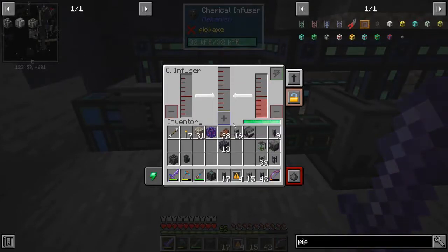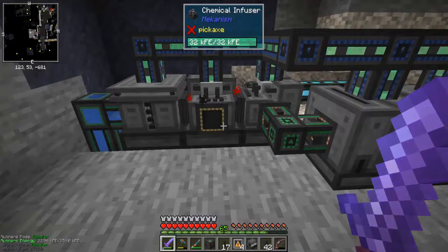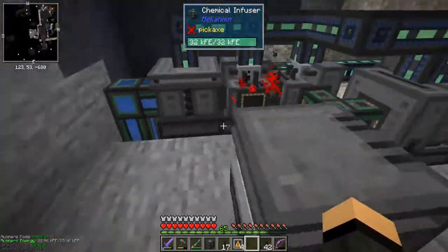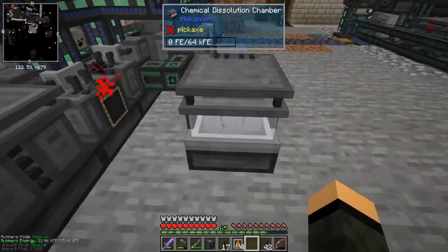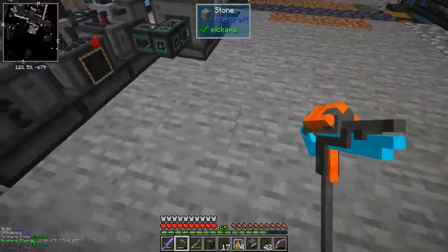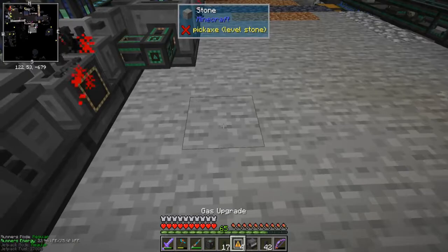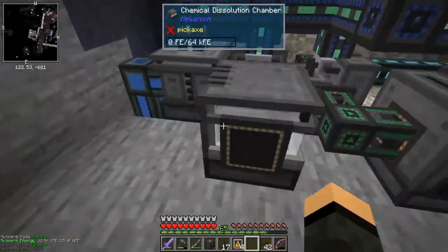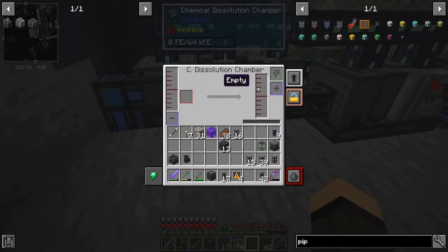I want to toggle operation — you're going to decondensitrate sulfuric acid. Now sulfuric acid goes into a chemical dissolution chamber.